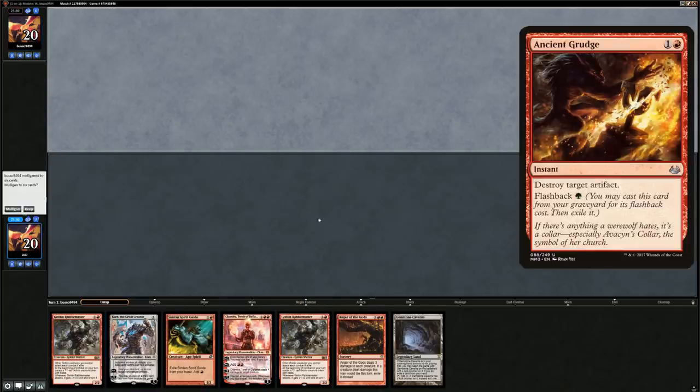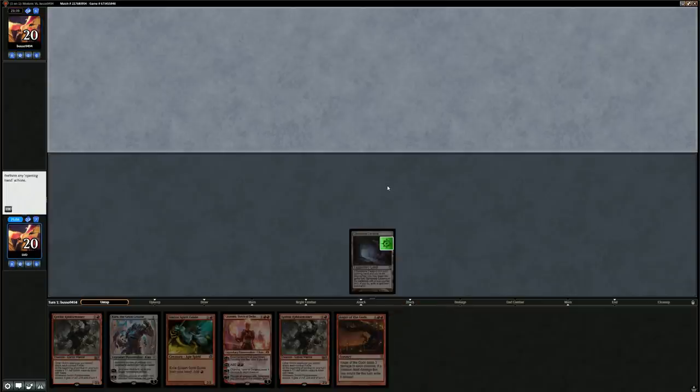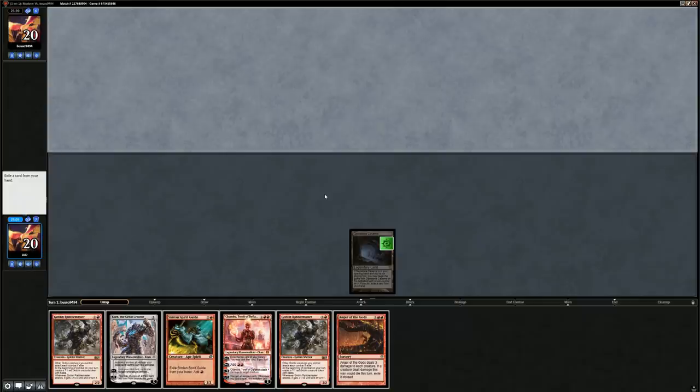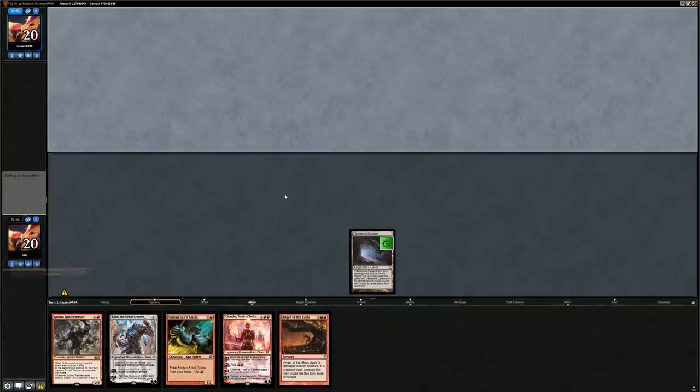Game two — we're on the draw again and we have Gemstone Caverns and Spirit Guide, so we can make two mana on turn one. If we draw a mountain we can make three mana; Anger of the Gods can help quite a bit, so I'm tempted to keep. We'll try it, and if we can put Chandra in play she can generate more mana to deploy the rest of the hand. We put Caverns in play and exile a Rabble Master, though Rabble Master in multiples can be effective at closing out the game.